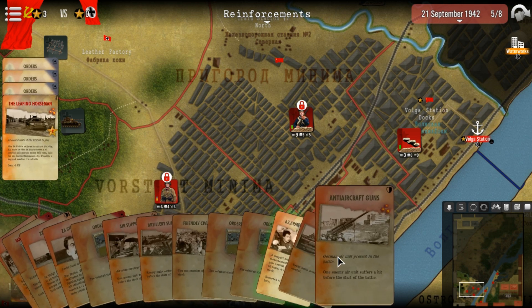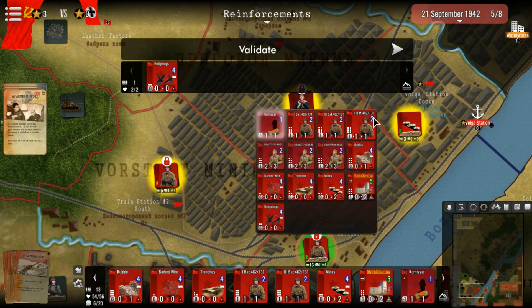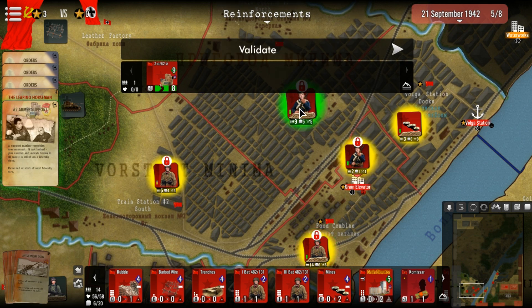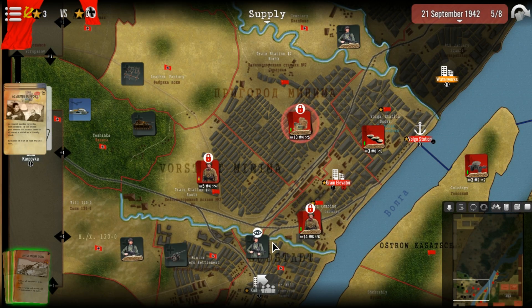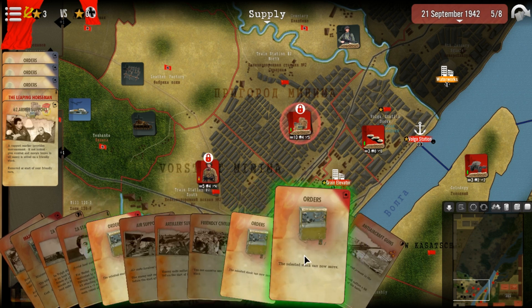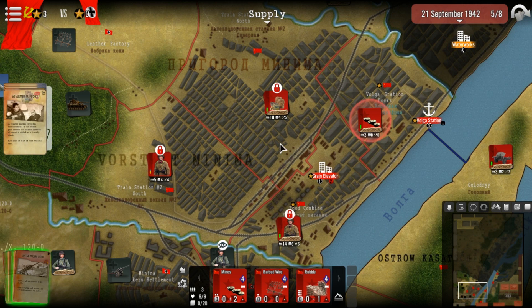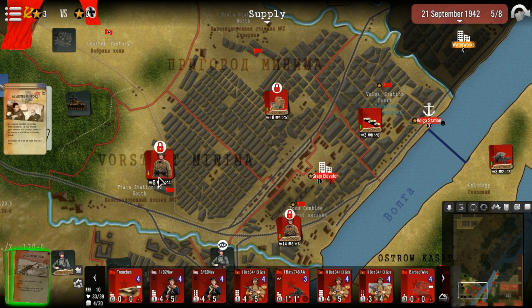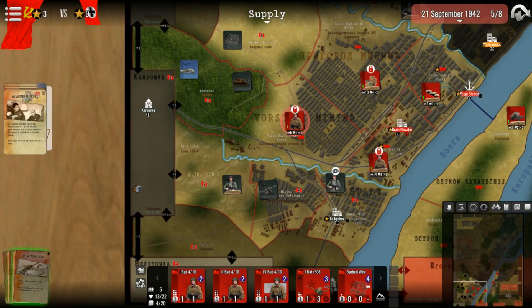Any cards I can use? Army support — never say no to army support. I'm gonna put one in there and one in there. Order 227 — we don't retreat from this one and this one; we can let this one go. We need to keep this guy full, keep this guy here, and we're not giving this up. No more orders — let's go.